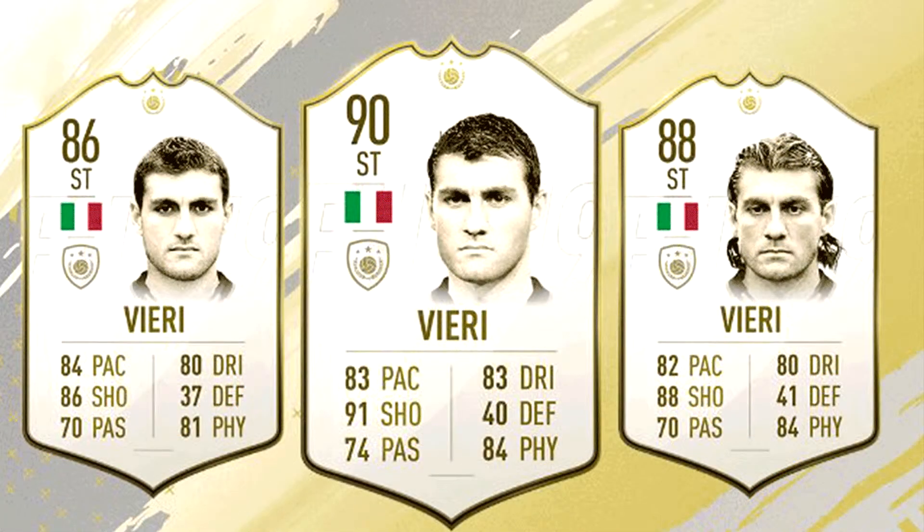Next we have Christian Vieri, former Italian striker and legend. He comes in three versions: 86, 88, and 90 rated. Good overall stats with great physical for a striker, but this is one of those on-the-fence cards — some people might use him, some might not. It's neither especially desirable nor discard value; it sits somewhere in between. Great physical stats across all three cards, a good card for starters, but there are better versions available, so people will have balanced views about this card.